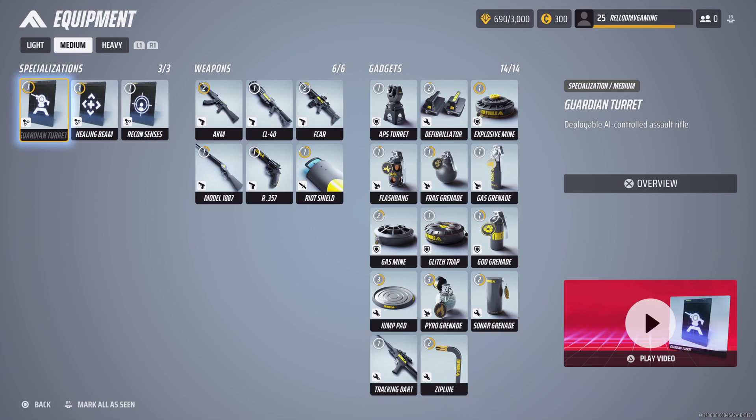Right now, these are the specializations for the medium build. You've got the guardian turret, the healing beam, and the recon senses. The guardian turret is basically a mini sentry gun — based on wherever you're facing is where it's going to shoot. When you put it down it has to set up, then it'll beep and let you know it's ready and shooting. I played a video at the end to prove it.